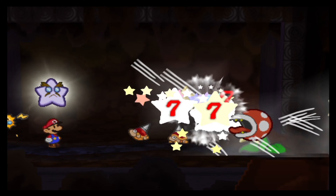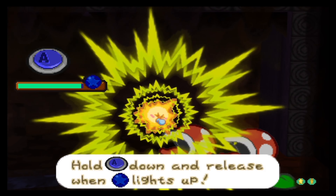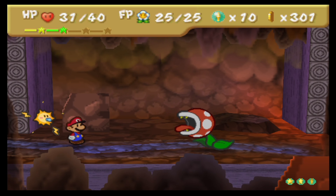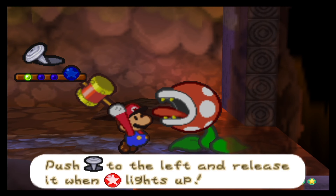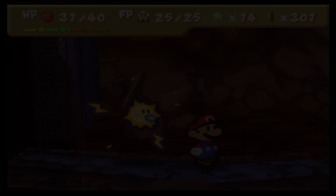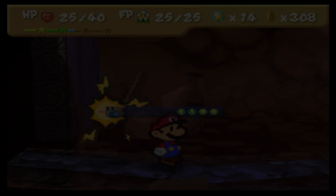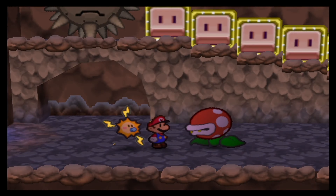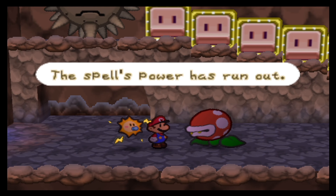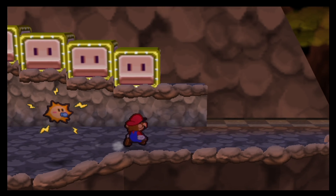Luckily it's also a defense-piercing move, so even this will work against spike tops. Seven damage — so one attack from Sushi is going to be enough, leaving only one more piranha plant. It tried to poison me, unsuccessfully. More coins for Mario and more piranha plants — I'm not going to say I'm surprised anymore. The coins increasing actually also made the Merly spell run out — perhaps for the better, since I was just getting extra coins and no extra star points.